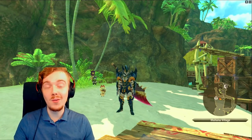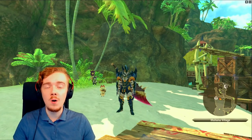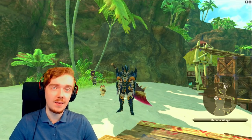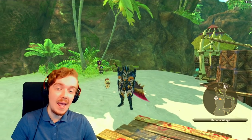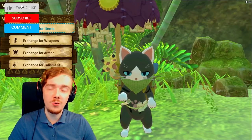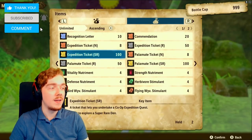I'm back with more Monster Hunter Stories 2. Highly requested from you guys was how to farm bottle caps, as they are pretty much the end game of Stories 2 — not just for talismans but also to get the golden expedition tickets that cost 100 here.